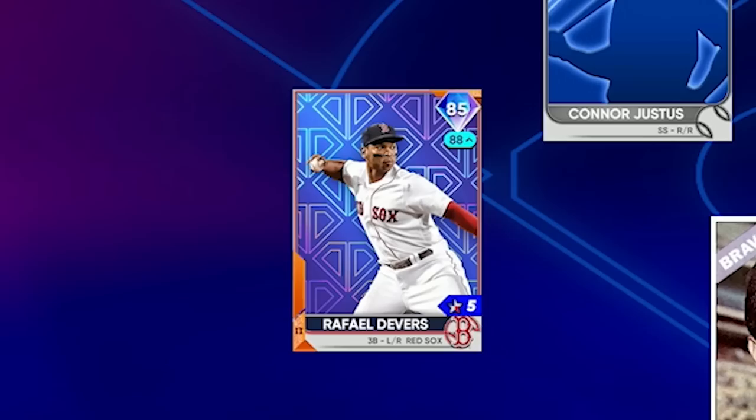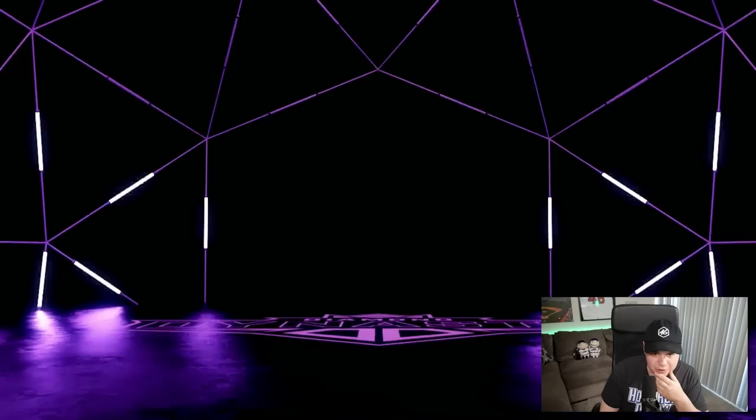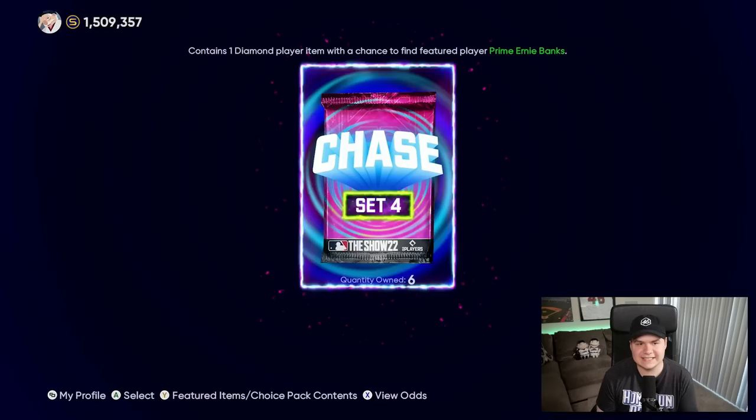Pack three — Red Sox. Is this going to be Chris Sale? No, it's Devers. So now we've got our third baseman. Seven left, still a good chunk of packs. We've got plenty of time to pull this 99 Ernie Banks. Another purple though — Dodgers. Let me guess, Will Smith? Trey Turner! Well, he'd have to play second base, but still I'll take it. So as of right now, Trey Turner's at second. We could also move him to center field if needed, but for now, second base.